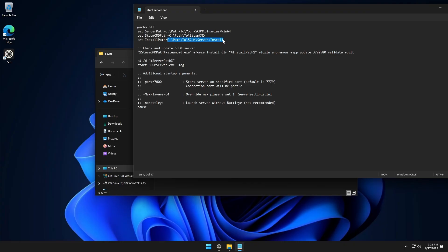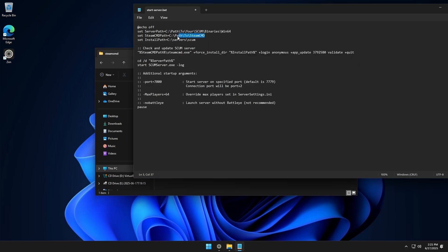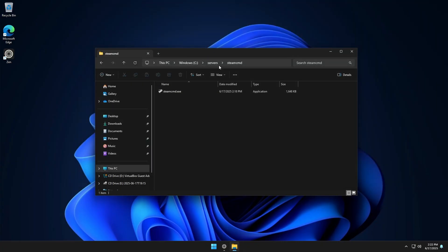For the installation path we're going to paste that in. Then we need the path for SteamCMD, so we'll go back to the servers folder, go into SteamCMD, highlight that path, copy it, and paste it in the appropriate field. Then we'll replace the placeholder text where needed, save it, and close this.